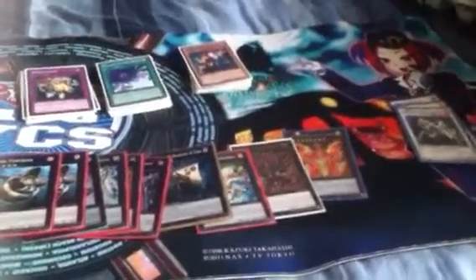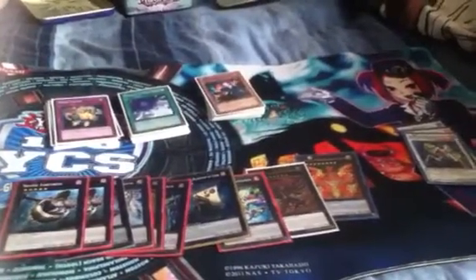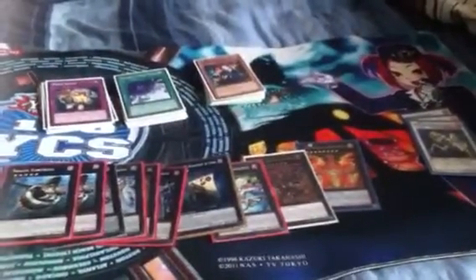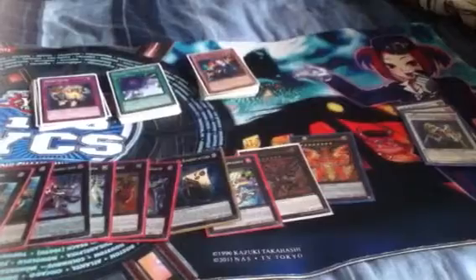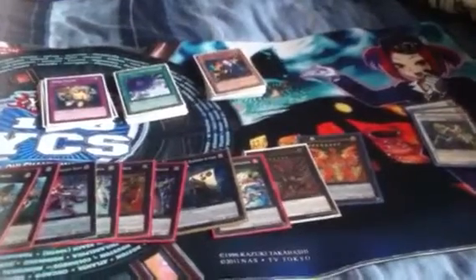Like I said, the extra deck isn't really good right now. All I'm missing for the deck is one more Broww and that's pretty much it. Let me know what you guys think of the deck and comment below with any suggestions. I'm still kind of new to Dark Worlds — I've seen a lot of people play them and they're still viable, so I said why not. I don't have any of those big money cards for the extra deck like Exciton Knight or Number 11 because they're so expensive. Remember to like and subscribe, and it's Jay signing out — peace.